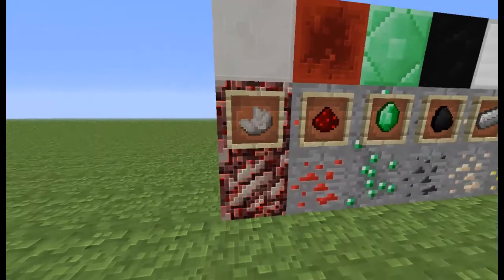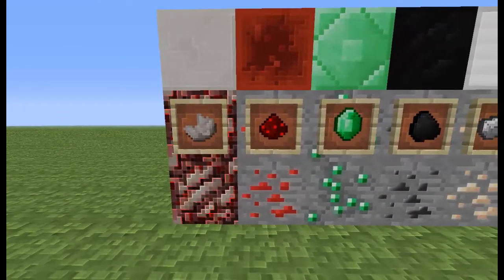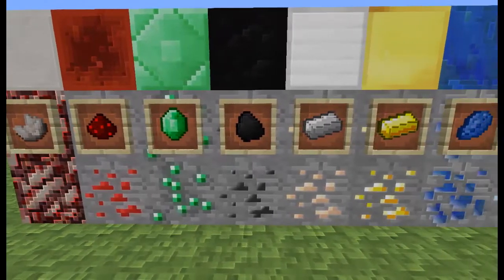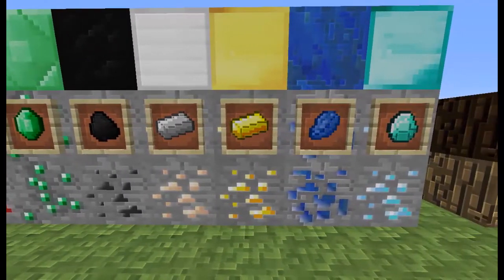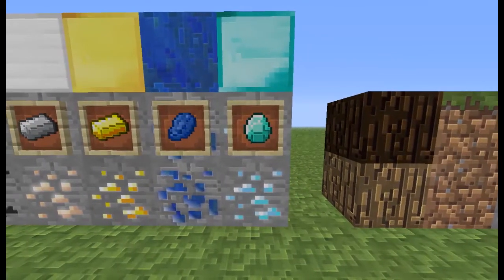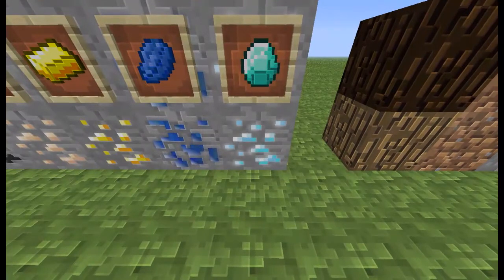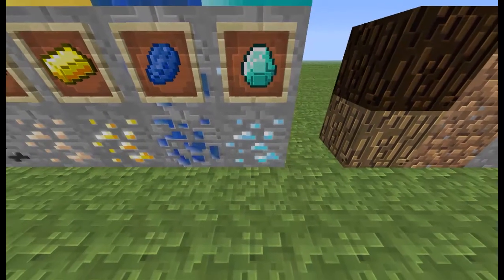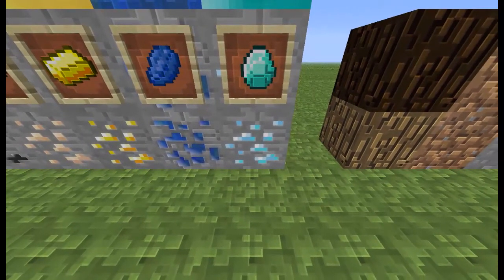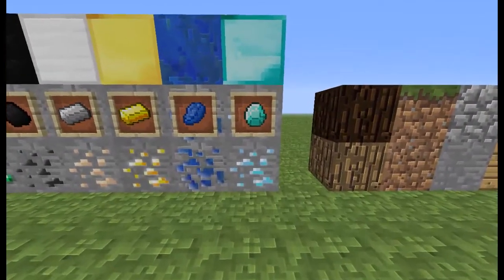So here we have the minerals: nether quartz, redstone, emeralds, coal, iron, gold, lapis lazuli, and diamond. And what I like about the minerals — like the diamonds — is that it'll sparkle, you see? Let's watch it one more time. It'll like light up, like sparkle. I think that's a really good attachment, a really good add-on.